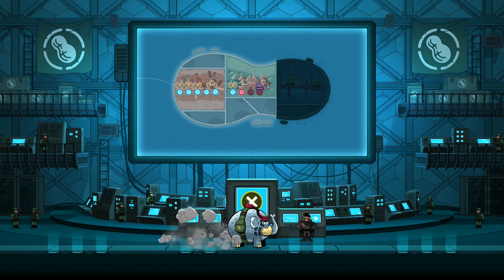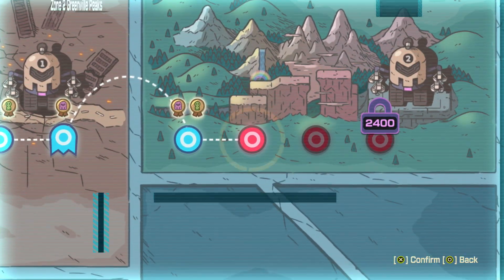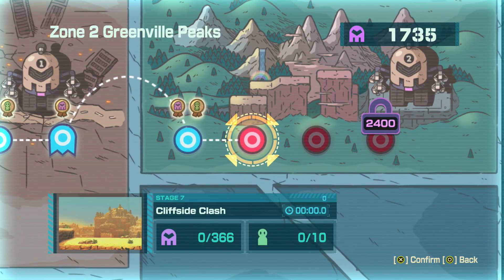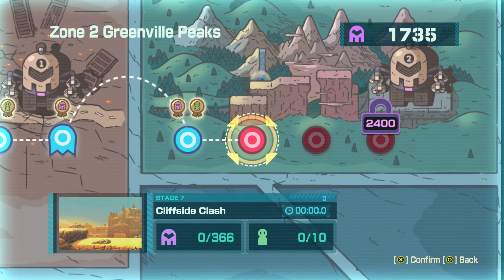What's up guys, and welcome back to Tempo the Elephant. In the last episode we started the second area, the second zone, with Rolling Hill Ruckus, and today we're gonna be going into stage seven, Cliffside Clash, so let's head in.